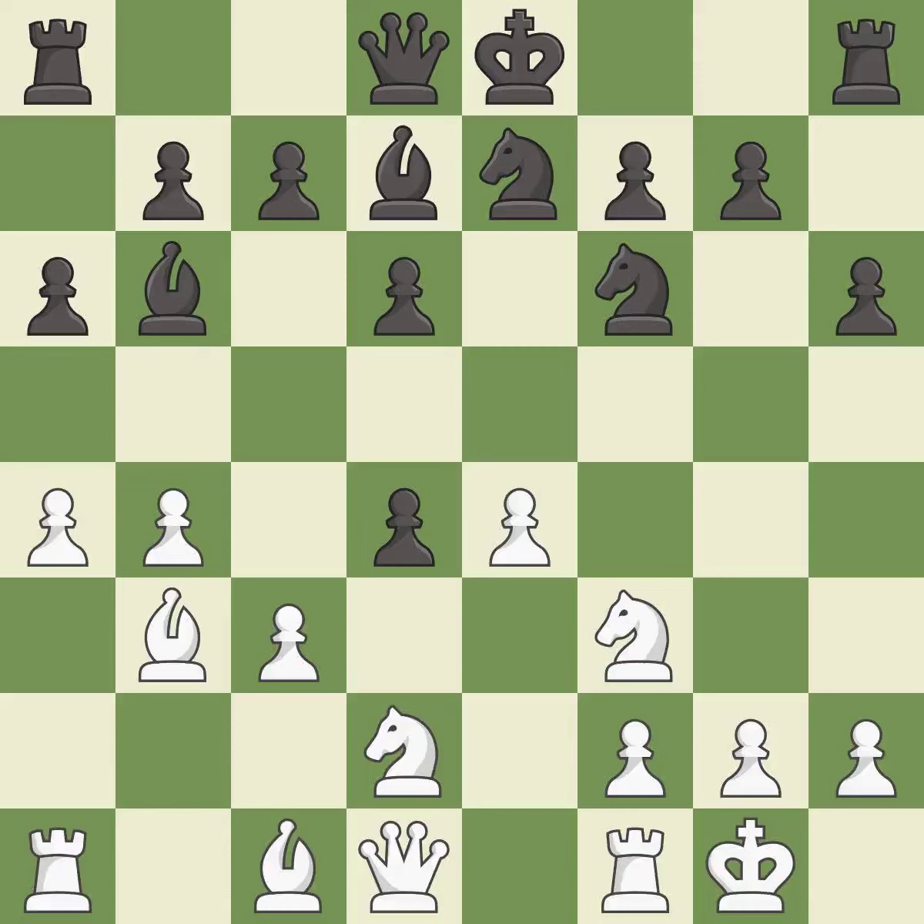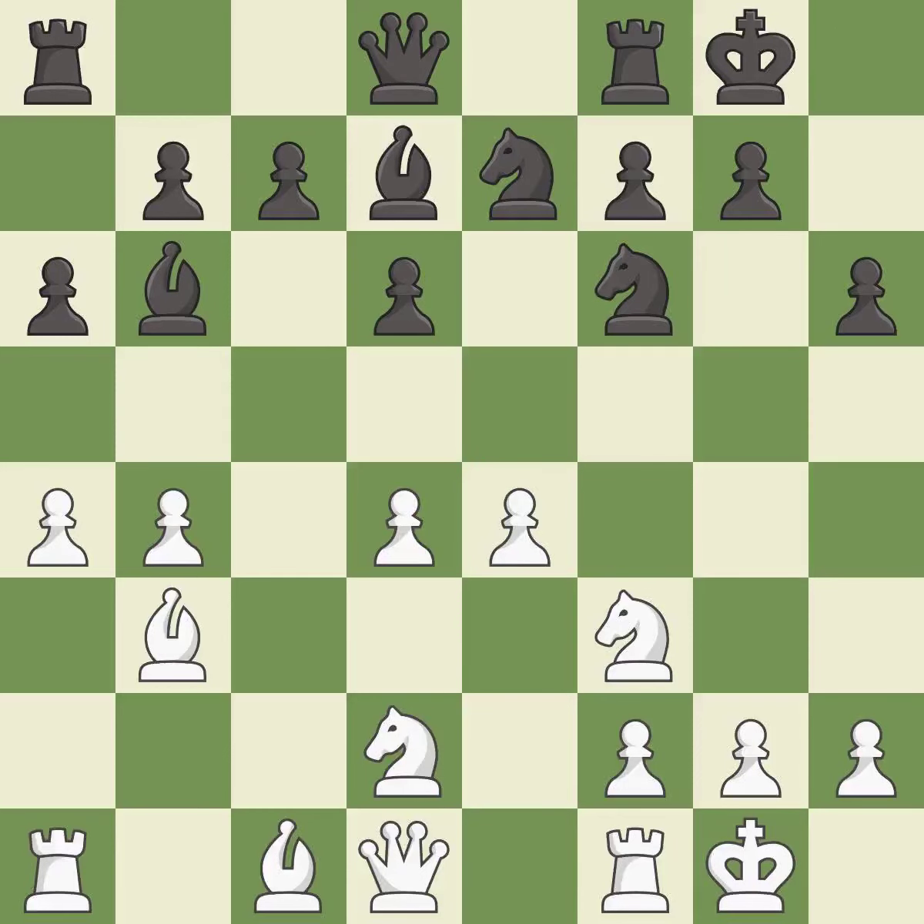A solid choice — it is excellent. Takes back — it is good. Castling gets the king to a safer square, out of the center of the board, while also developing a rook. Castling to the same side of the board as the opponent avoids some of the attacking associated with opposite-side castling — it is excellent.